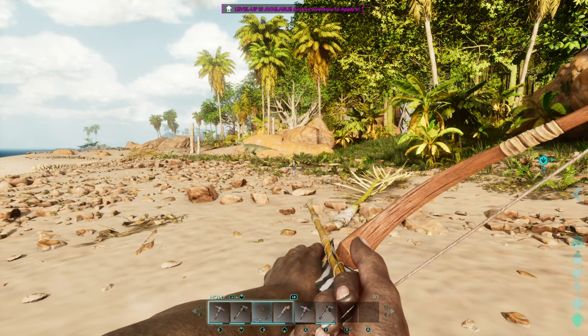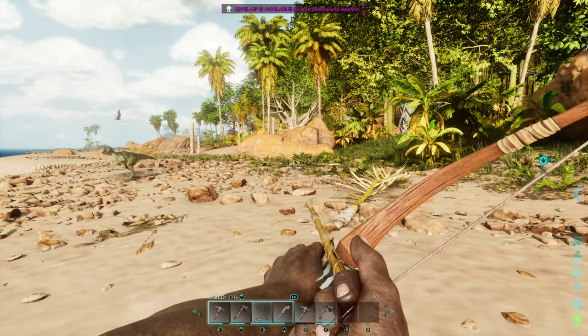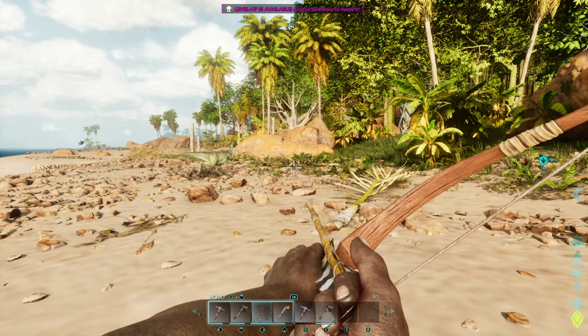The old ARK didn't have aim assist as far as I know, but I just want to show everybody that there is aim assist and that's how you can turn it on, turn it off, weaken it, or make it completely strong at 100. At 100, that thing locks on the target and does not move off it.